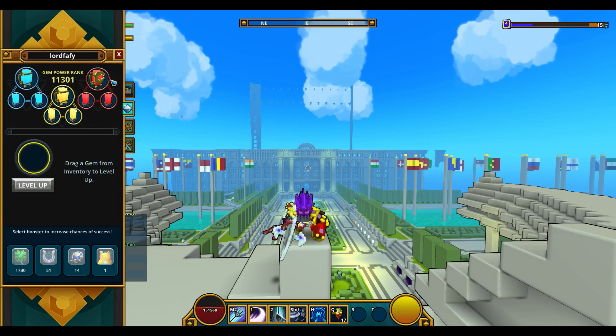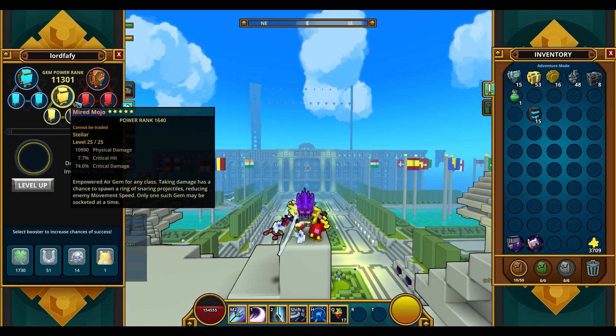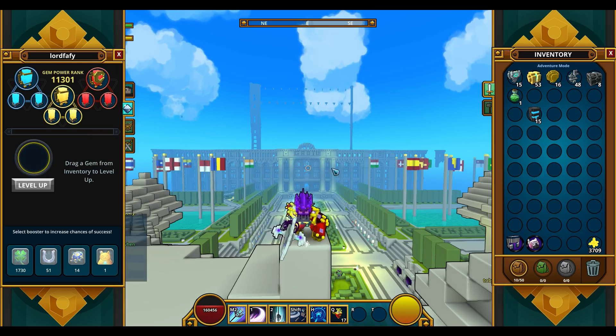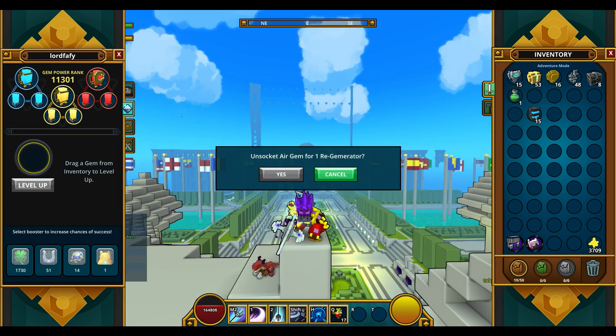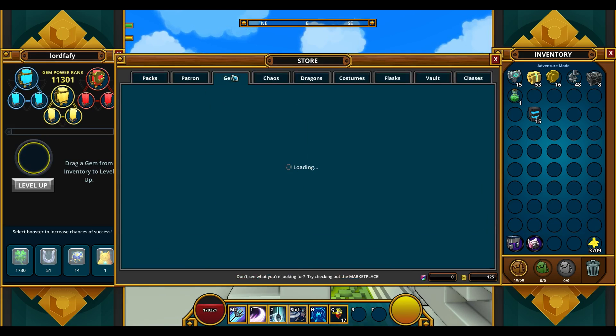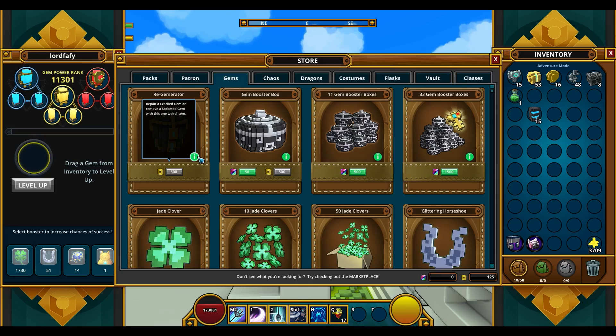Qubits are now required to swap gems around. Whenever you want to remove a gem from a class, it'll ask you for a regenerator — one regenerator for a small gem, 2 for an empowered one. One regenerator costs 500 Qubits.